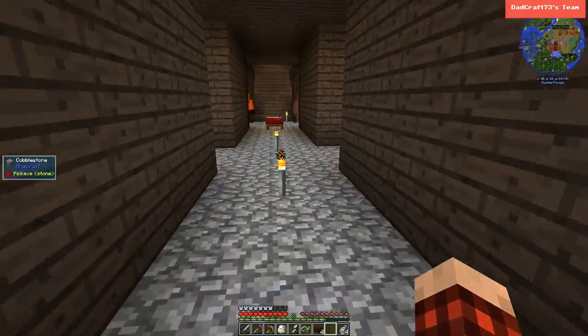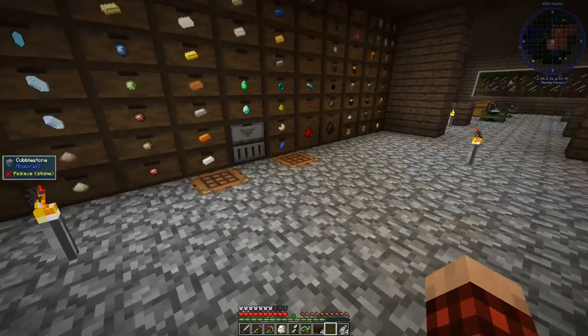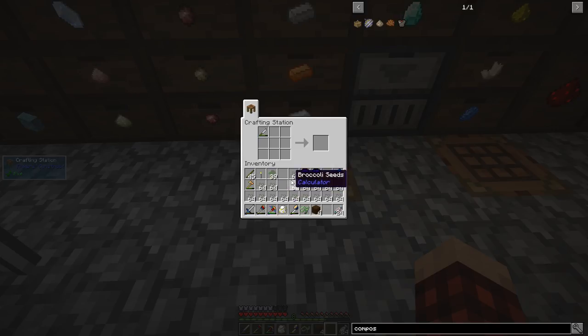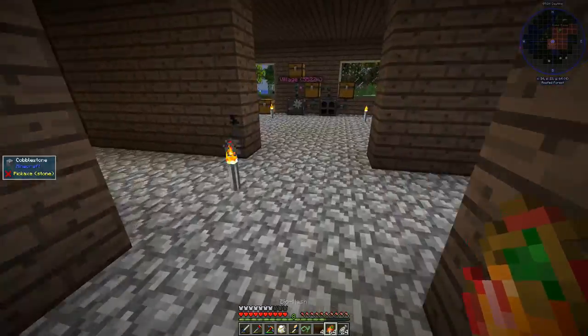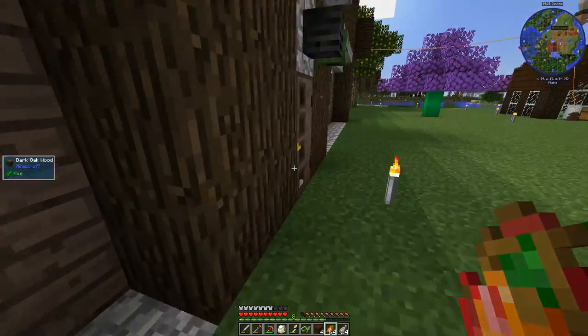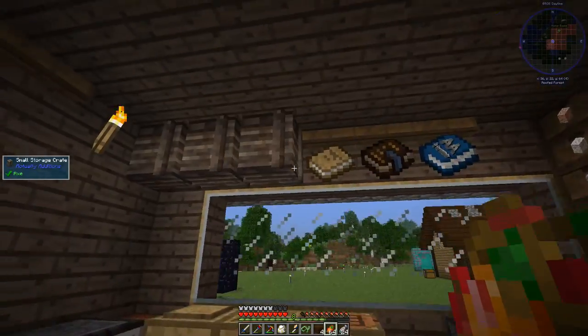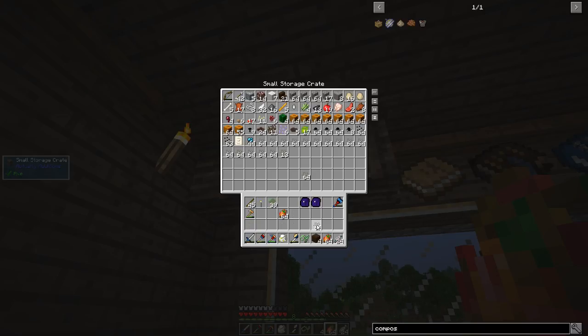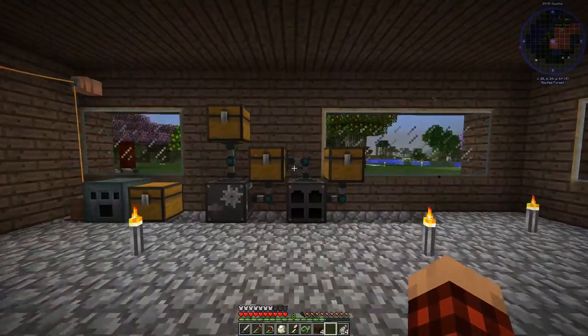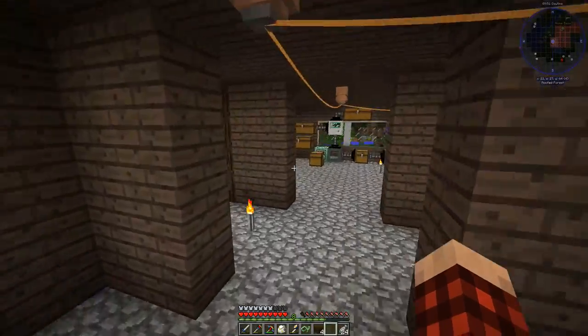I'll just click on the compost bins when they're done. Looks like one stack is the maximum per bin — good to know. I'll dump the rest of this crafting stuff in a chest and throw some broccoli in there too.